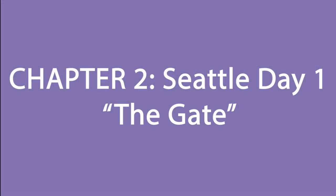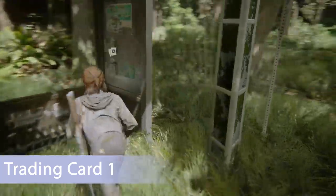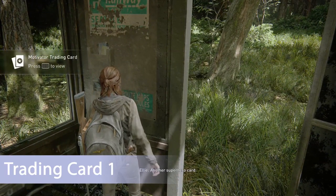Let's get started with the first subchapter which is the Gate, which has 11 collectibles. First up is a trading card and it's located on the inside of the bus stop wall right at the beginning of the mission.